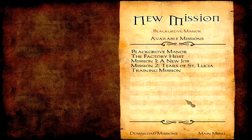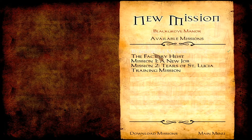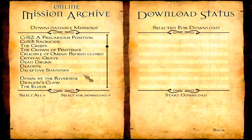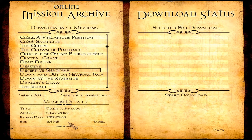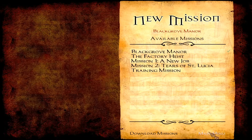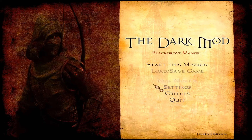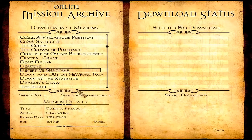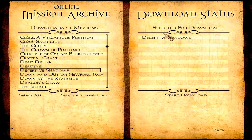You can actually see a few missions I've done. I've done this one, the Black Grove Manor. I've done all of these missions and the training mission. This is one I downloaded but I just never really got to. But I'm seeing another one here called Deceptive Shadows that I may want to get to. If you're confused about what this game is — you sneak around places and you steal stuff. That's all you really need to know. It's not too complicated.